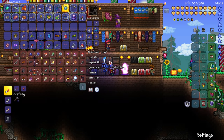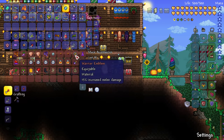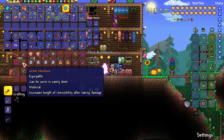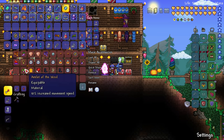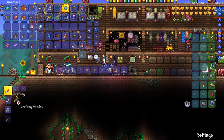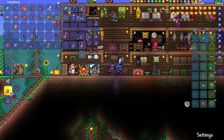We have another Warrior Emblem — 15% increased damage. I definitely want to get those for boss battles, especially the cross necklace which increases invincibility frames when we take damage. I combine Feral Claws together with the Titan Glove and that gives us the Power Glove. I need to get five Soul of Sight, five Soul of Fright, and five Soul of Might. Then we can make the Power Glove and the Avenger Emblem. Boom, Power Glove — got it. Avenger Emblem — boom, got it, 12% increased damage.